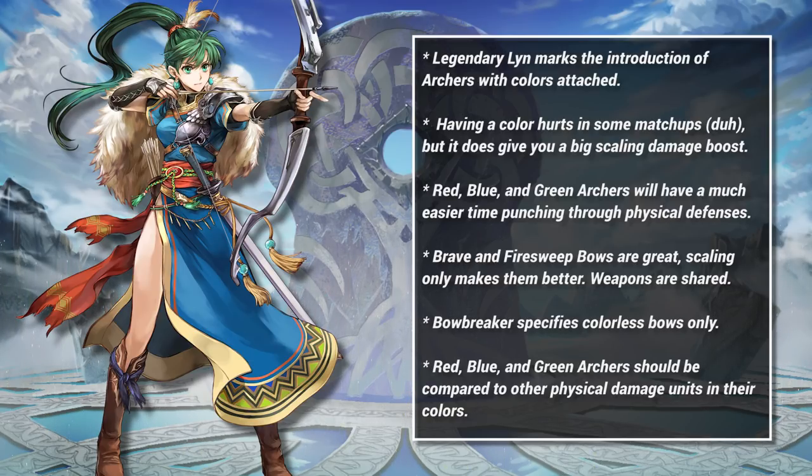Archers use a shared weapon pool. Any archer — red, blue, green, or colorless — can inherit the same weapons. This makes building archers easy; we don't need to wait for a green Firesweep Bow because Lynne can just inherit the normal one.